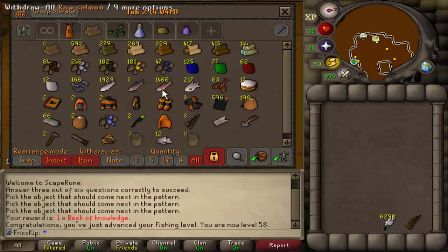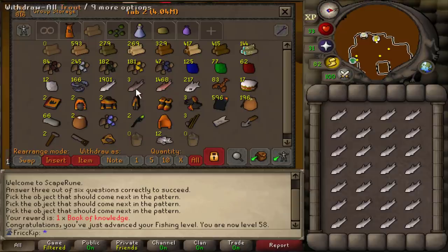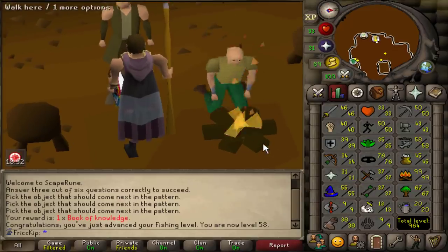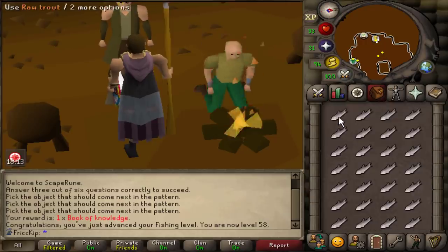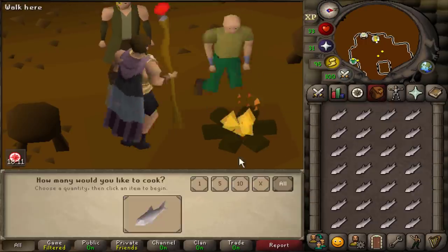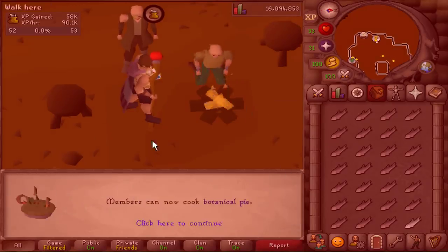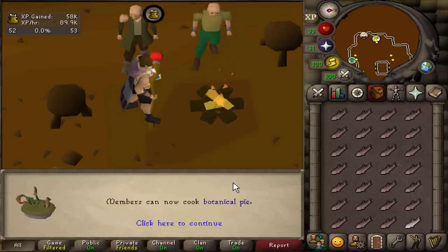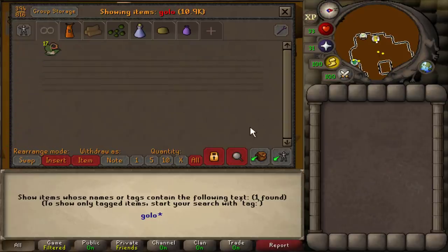Let's take a look at the bank — we have almost 2000 trout and almost 1500 salmon. Our current cooking level is 45 and we're probably just gonna cook all of these. It's about 1200 to 1300 fish per hour if you're AFK-ing. We eventually need 70 cooking for RFD so that's the main goal. Level 52 cooking is actually a milestone because at this level we can cook botanical pies — the plus four herblore boosting pie.